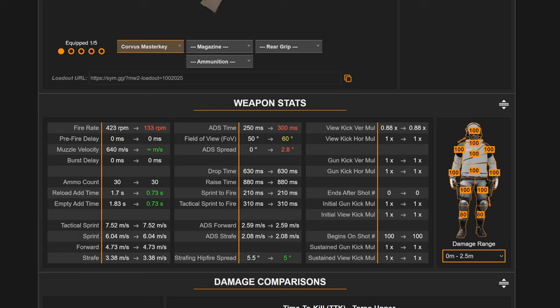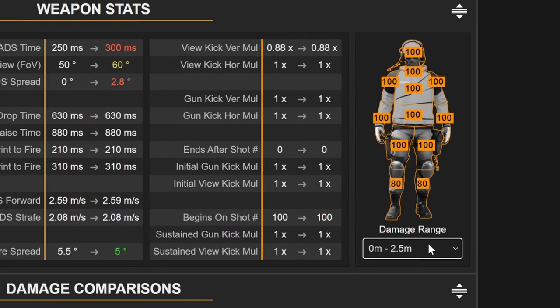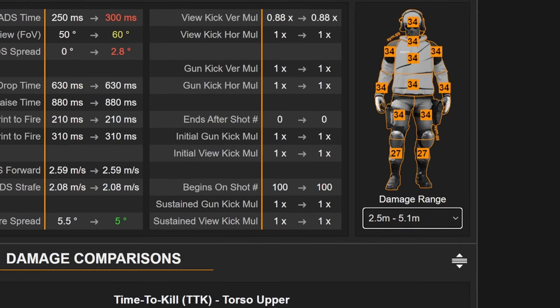You can see the rate of fire is 133, which is pretty close to my measured 130. The damage profile shows the range extends to 24 meters. From 0 to 2.5 meters you're dealing about 100 damage per pellet - that's capped, so you're not getting 400 damage - but you can deal 200 damage with one shot out to 2.5 meters. That's basically equivalent to the Bryson 800, Lockwood 300, and Bryson 890. The next range shows 34 damage, which is about 136 damage total, meaning three shots to kill.